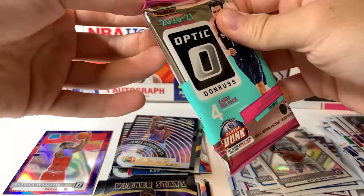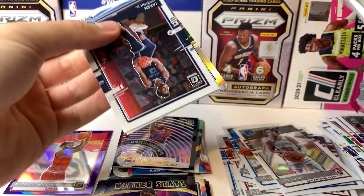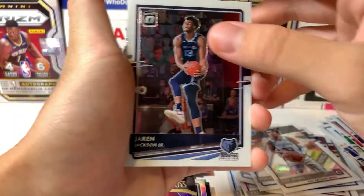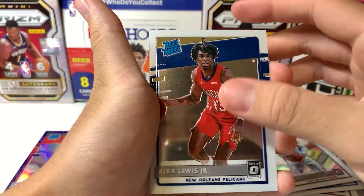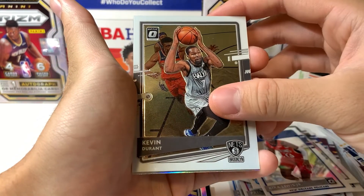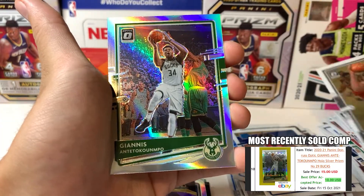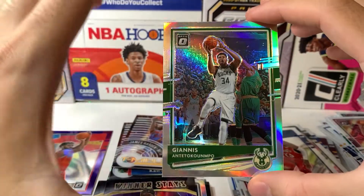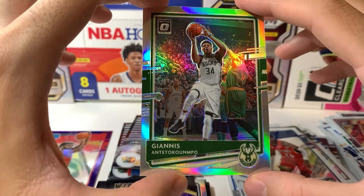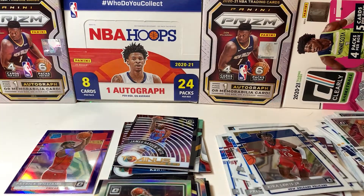Down to our last pack — let's see what this pack holds for us today. It's a solid rip. Got a holo — Jordan Nwora — it's green. Jaren Jackson Jr., Kira Lewis Jr., we got KD, and then our holo is not a rookie but it's a Giannis Antetokounmpo — I'm cool with that, that's a nice holographic card. Marcus Smart, Eric Bledsoe in the crowd. That'll do our opening and we'll be back with the recap shortly.